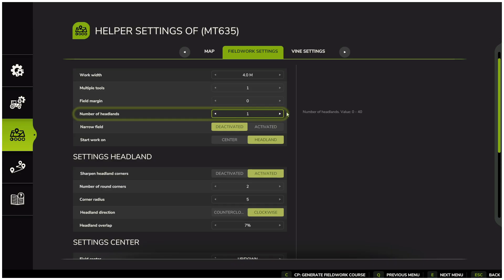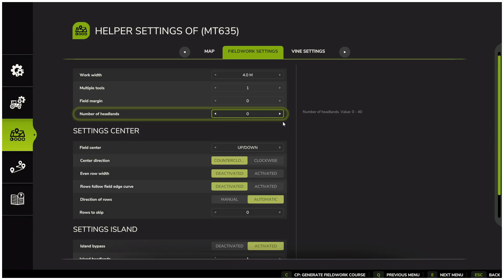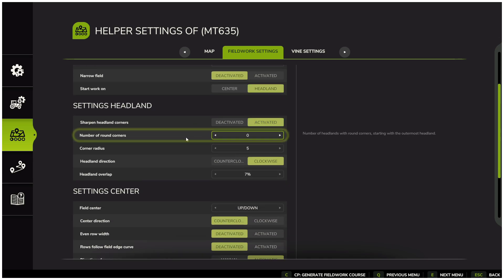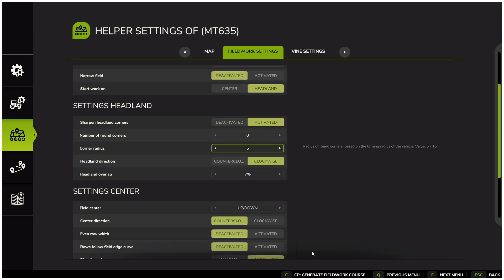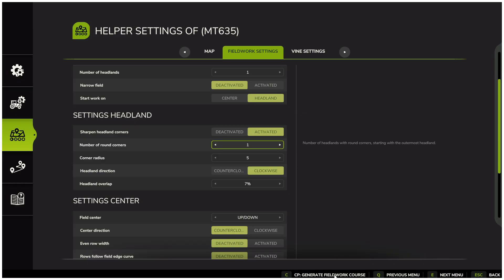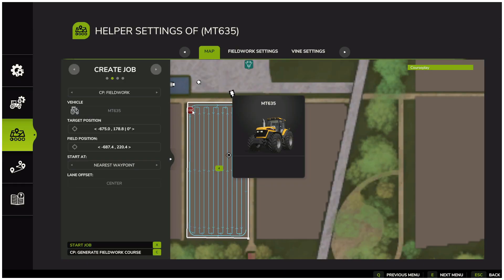Number of headlands can be set anywhere from zero to 40, depending on how many headland passes you want. You can also disable headlands completely and just have the vehicle drive straight up and down. When headlands are active, you can choose whether to start on the headland or in the center of the field. In the headland settings, you can pick sharp corners or rounded corners. Sharp corners create very square turns, while rounded corners are smoother but may leave small missed spots in the corners. If we generate a course with rounded corners, the tractor will curve around at the ends — just remember this can leave a little bit of the field missed.